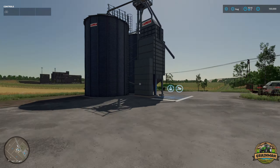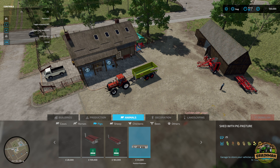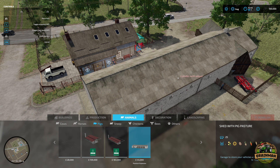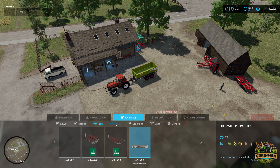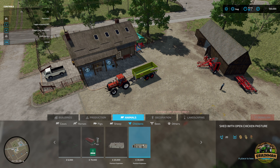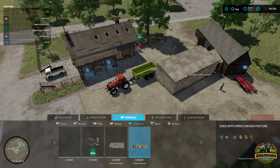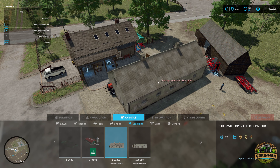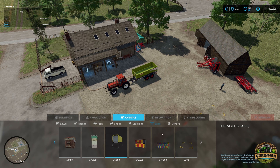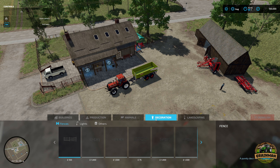Animals-wise, there are only a few things added: a new type of pigsty with 25 head capacity, which is a little bit more rustic and goes with the map. Sheep - nothing new. Chickens - there are two new pastures, both 20 head capacity. They're quite small but they do suit the map. Bees and others haven't changed.